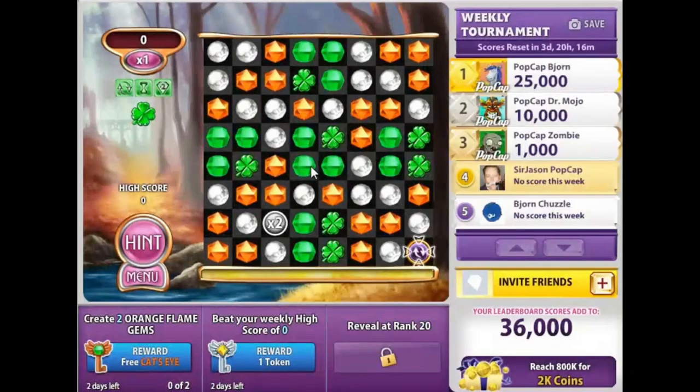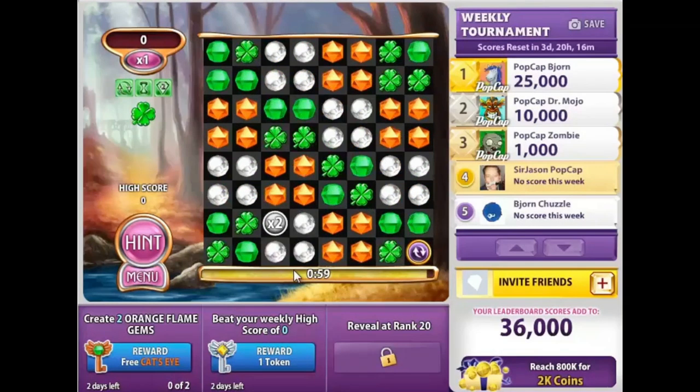There are three special starting boards for Crystal Clover, with colorful layouts of orange, white, and green gems.